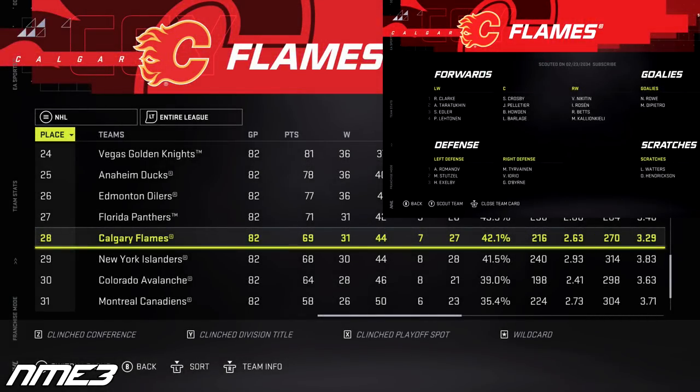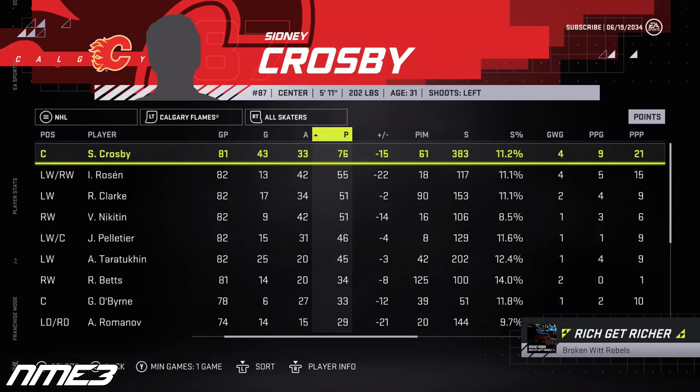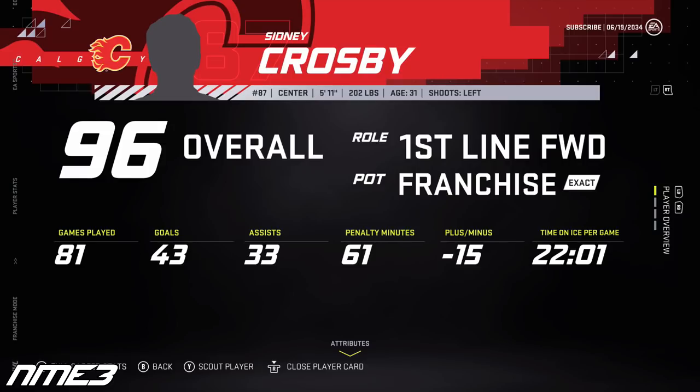The pain just continues as the Flames not only miss the playoffs but are now once again one of the worst teams in the NHL. Crosby does his thing once again scoring 43 goals and 33 assists for 76 points on the year. His plus-minus was still a bit iffy and he increases back up to a 96 overall.